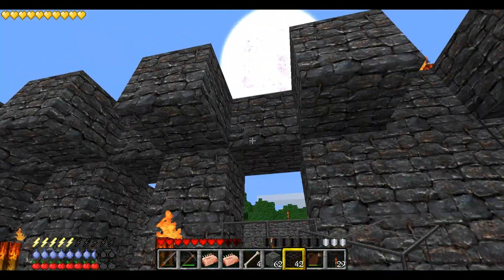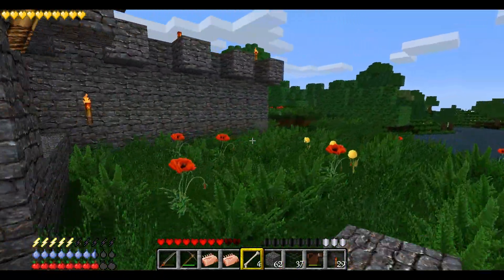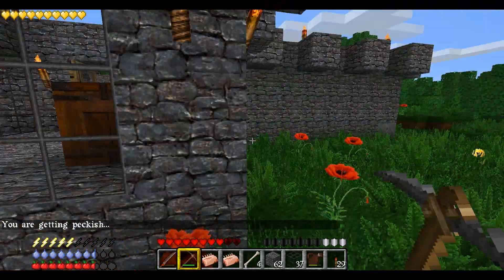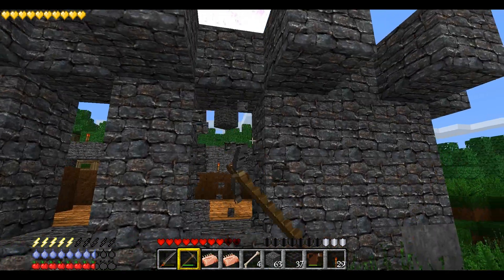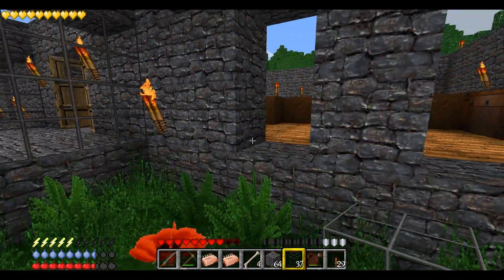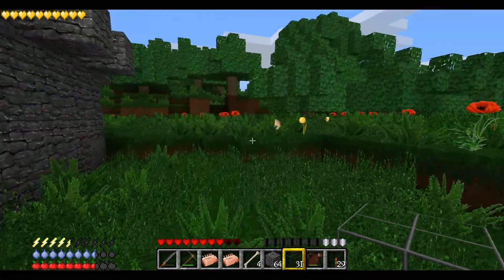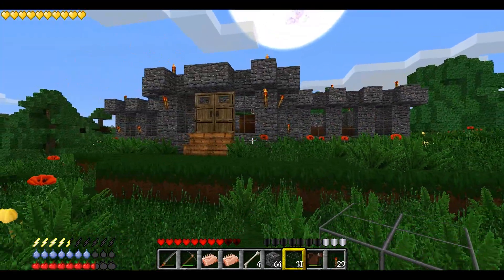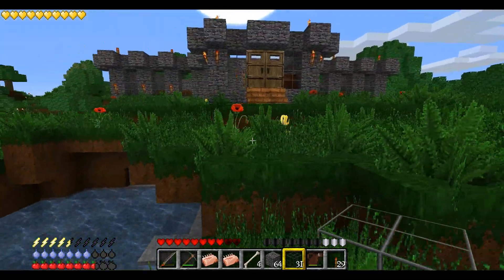Yeah, that's what I'm going to do. I like that. And then we'll do the same on this side - add one, two, two, and then here, and here, here, here, here, and here. That is the front of my house, apart from putting the roof on, which is going to be a wooden roof to try and break up all the stone. But that looks really quite aggressive actually.